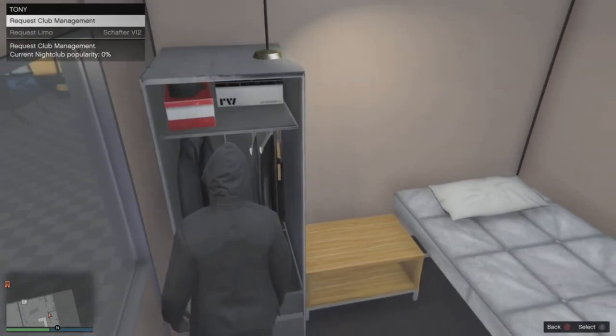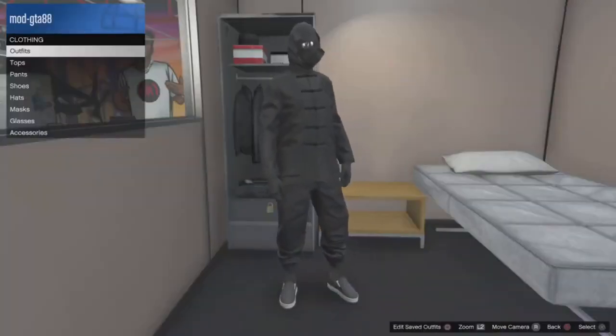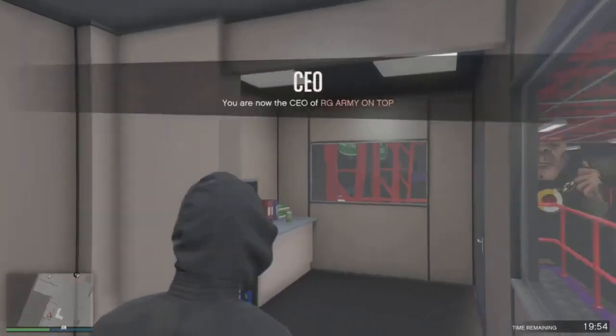Now call Tony and press X, then spam right on the d-pad. If done correctly you'll be on this mini menu. Wait until the bottom right of the screen shows your in-game time — this does take a second. Once you can see the time on screen, you're ready.